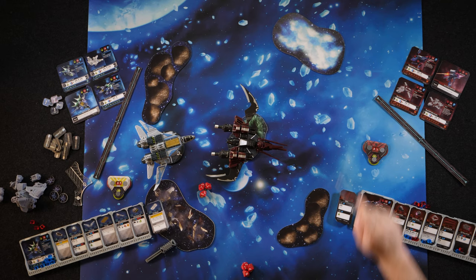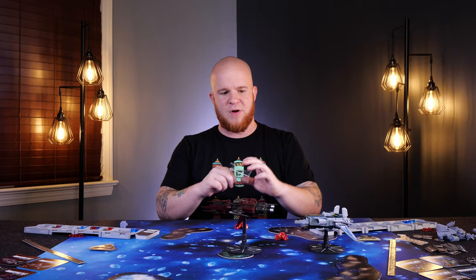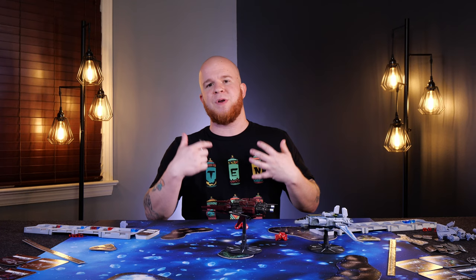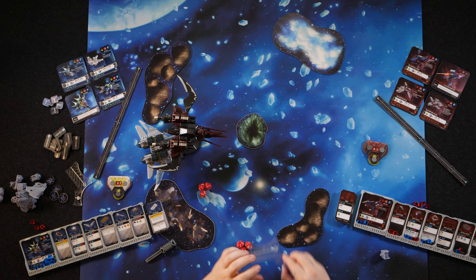This is a good time to mention the different terrain across the board. The ice cloud over here is going to give you the chance to cool down your ship. These different debris or asteroid belts are going to give you the chance to get rid of missiles that might be fired after you, and the debris over here gives you higher evasion. This rift in the center, however, is going to force you to do another long movement in the same direction you were already traveling.